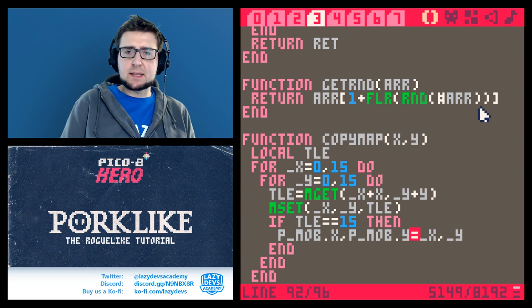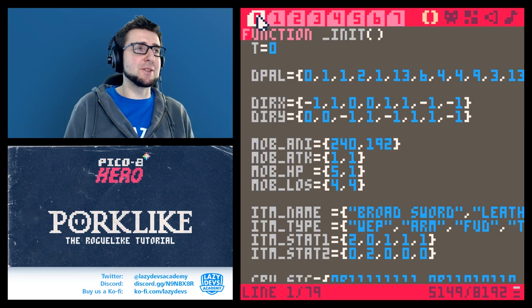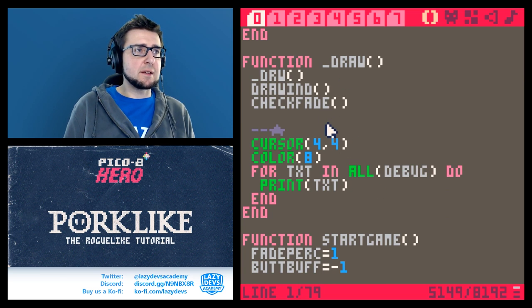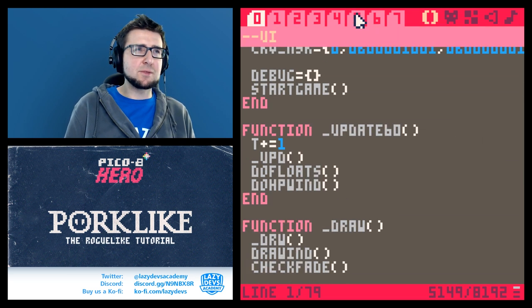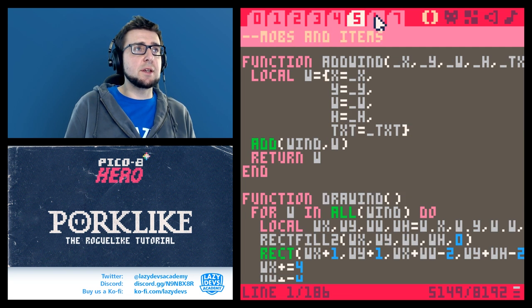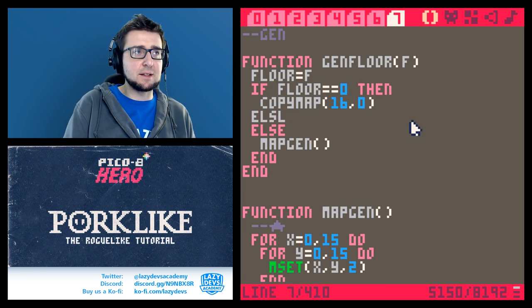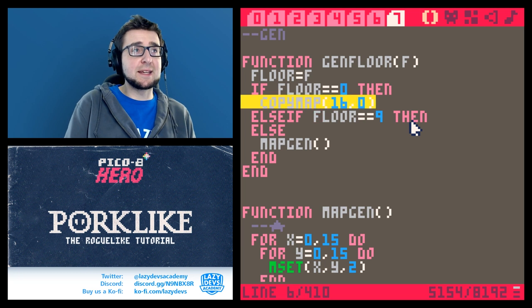I also want to have an ending — a final game-over situation where it's like 'you did the thing, you won.' So let me add this as well. It would be good to control exactly where the game ends. I'll just hard-code it — I don't think we need a variable for this. My idea is that floor number nine is going to be the final floor. So here in generation, else if floor equals nine, then we're going to copy the next map over — that's going to be map 32.